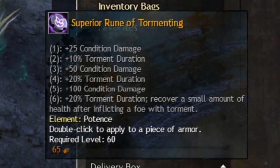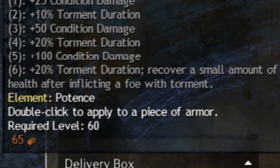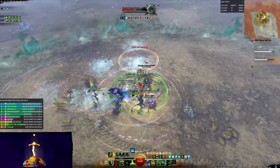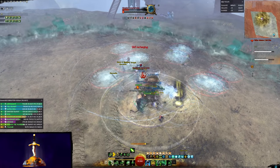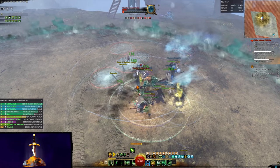It turns out that Torment is extremely powerful now, so we have the amusing opportunity to get a Tormenting rune as our best damaging option for some insane Torment duration, with the added upside of giving this build even more sustainability from the 6th bonus. Each stack of Torment applied — of which we have many sources — will heal us for about 180 per stack applied, which is extremely powerful considering it has no internal cooldown, making this build even more immortal than it was before.